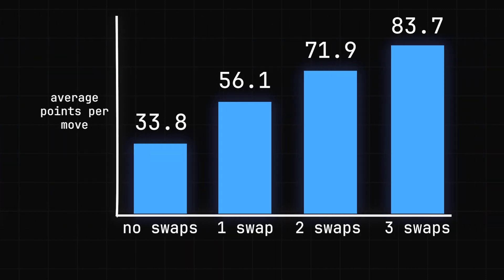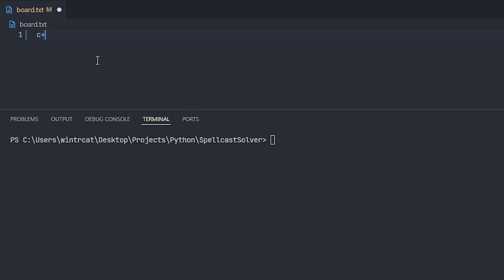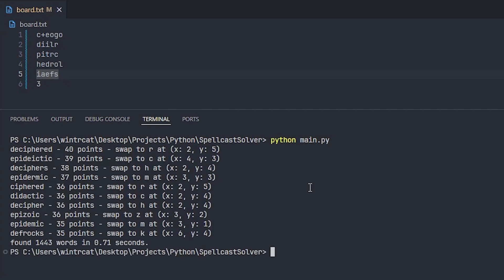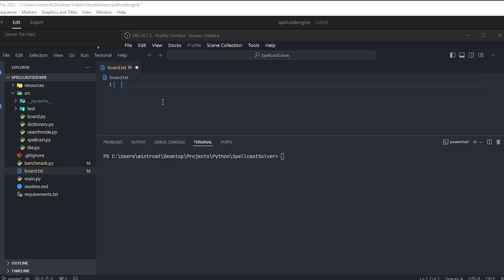Now that it could use swaps, it was getting significantly more points per move, so I wanted to test my program against real players. You just type the board into board.txt, then you run the thing and you get your 40 points to begin with. Alright, I've gotten someone and we will play 2v2s. I'm in — it's time.